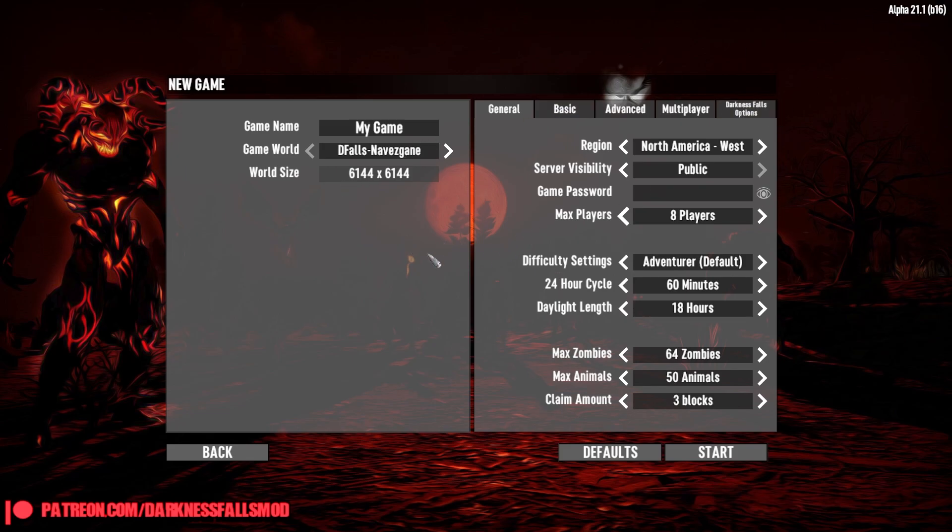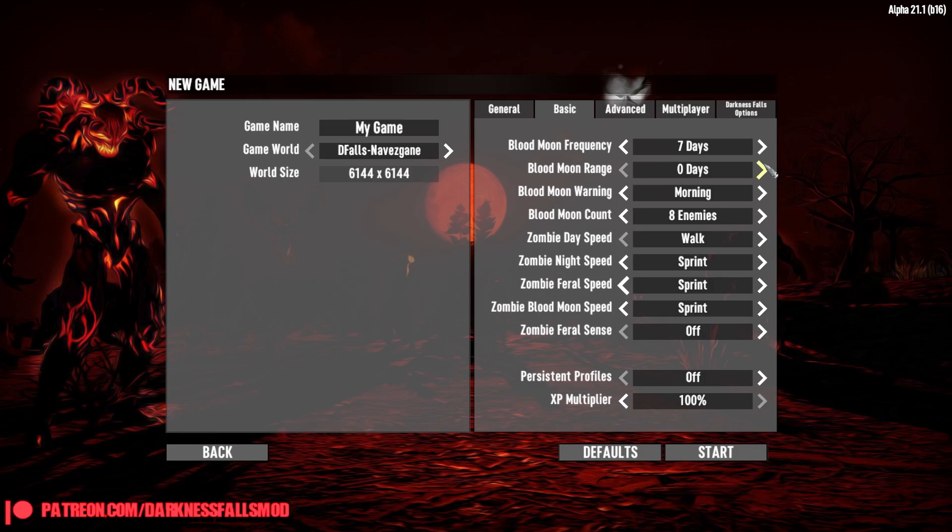This is Alpha 21 Darkness Falls mod. Let's go through the settings really quickly. It seems pretty normal so far. We do have this little Darkness Falls option over here which I'm not sure what is — we'll check that out in a second. I'm getting used to the 60-minute cycles. The days go so fast, but it kind of puts a pep in your step, which is nice since I like to lollygag a little bit. We have the Blood Moon. We're gonna say no warnings — we don't need a warning. We're badasses. We anticipate; we can feel it in our bones. Plus I kind of like the adrenaline of trying to figure out when it is. Let's pop that all the way up.